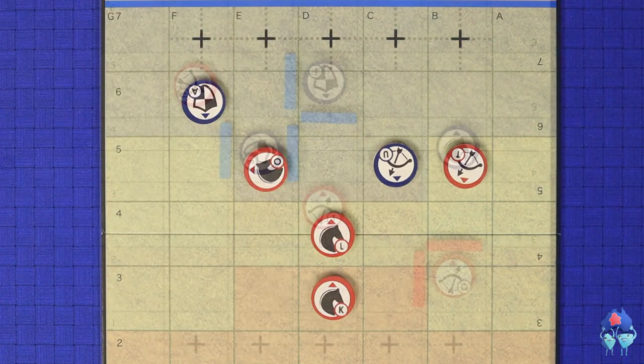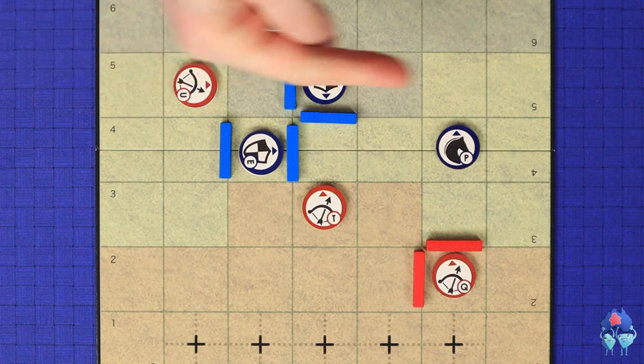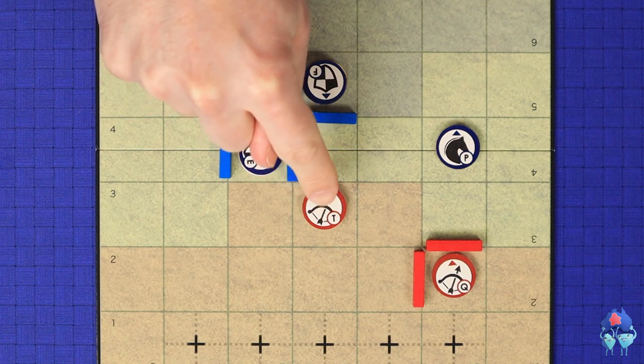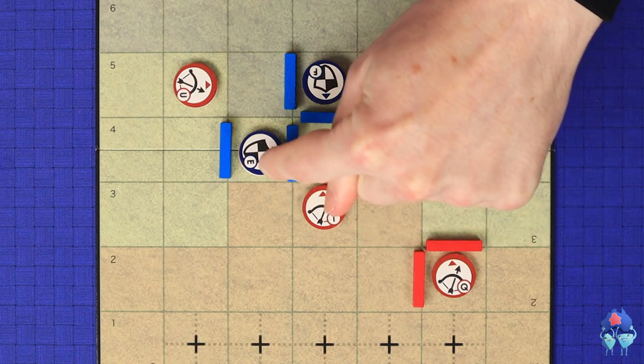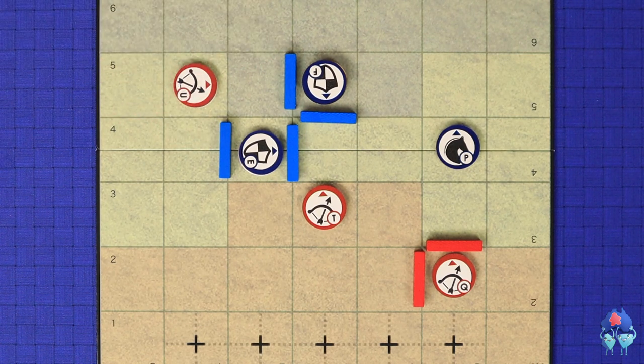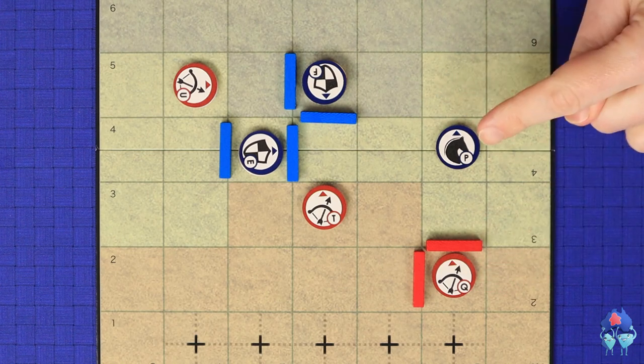Fences provide some protection from incoming enemy fire. When an archer is shooting directly ahead, an enemy fence in the way will protect pieces behind it — infantry F is protected from both archer U and archer T's arrows. For diagonal fire, a fence only protects a unit if it runs perpendicular to the direction of the arrow. If the fence runs parallel to the archer's direction, the archer can shoot diagonally around it and hit the target. Friendly fences do not block arrow fire, so archer Q can still shoot at cavalry P.